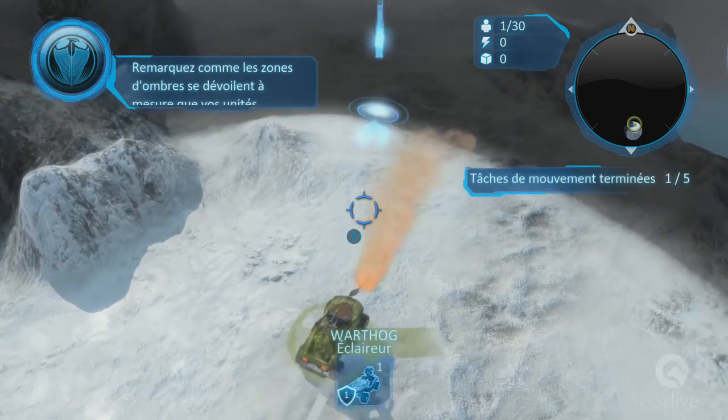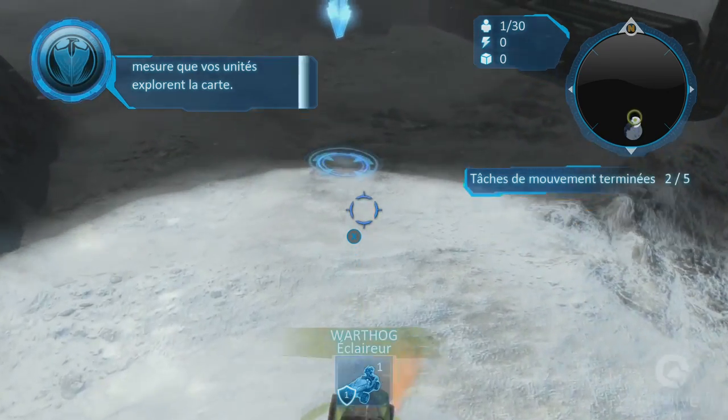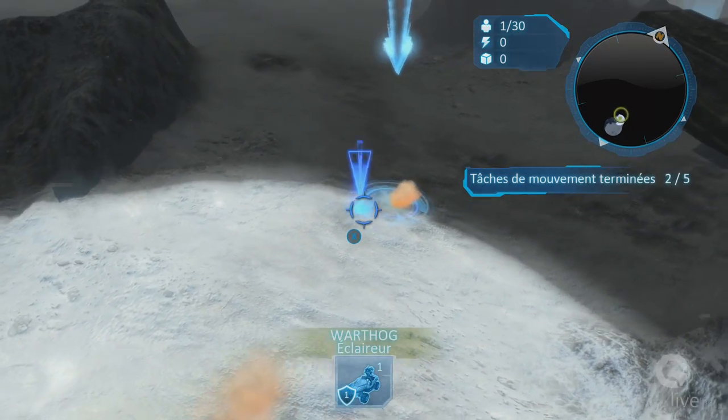On est parti. Remarquez comme les zones d'ombre se dévoilent à mesure que vos unités explorent des terres inconnues de la carte.